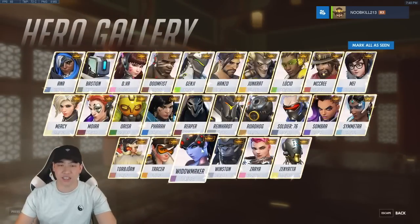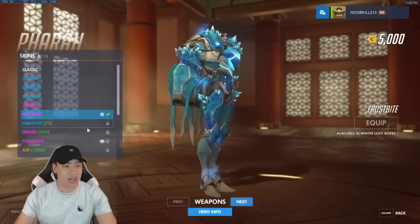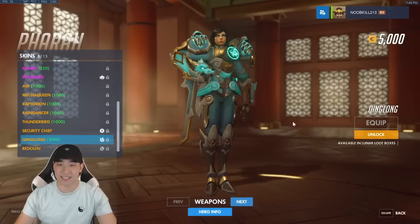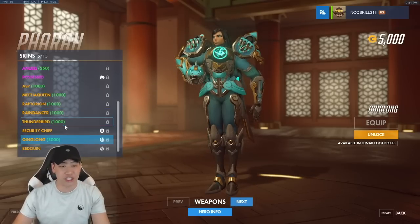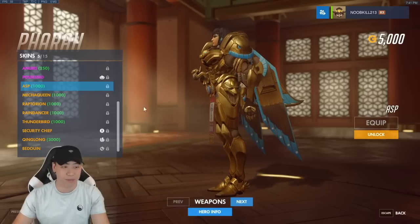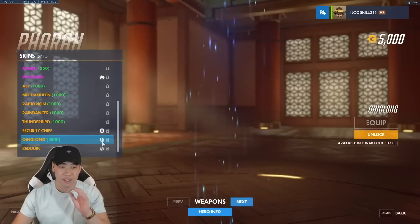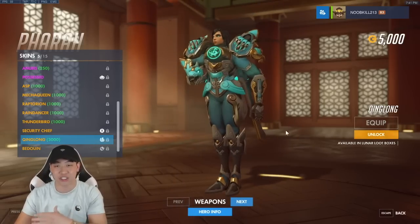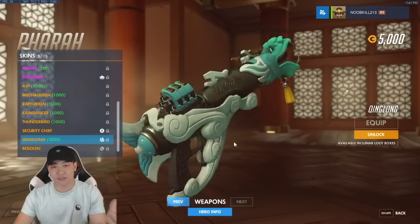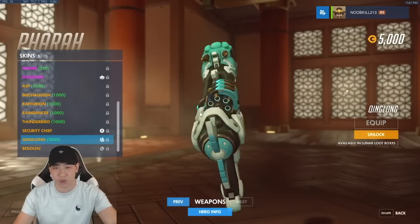Pharah's skin is insane too. I really like the Frostbite skin but if I can pull this one — it's called Jade — oh my goodness it's so sick. Her eyes are jade as well. She just got that new ASP skin too which is nice with the gold aesthetic, but I'm liking the Jade one. Maybe I'm biased because I'm Chinese and jade just looks so nice. Her weapon has jade eyes matching hers, and the dragon with claws looks fantastic.